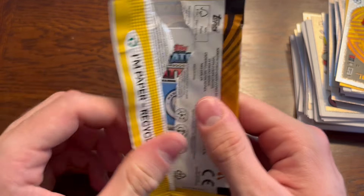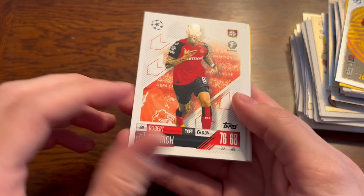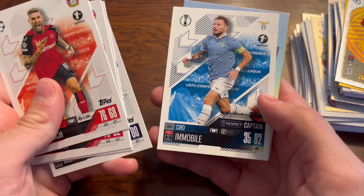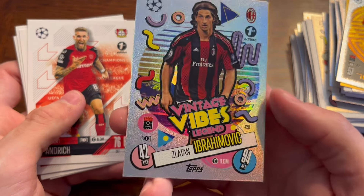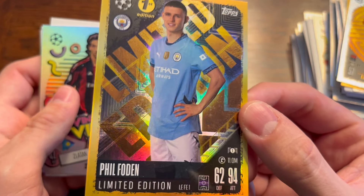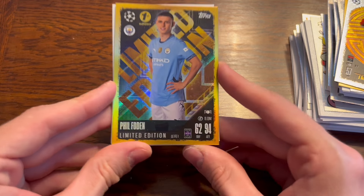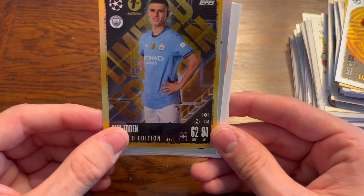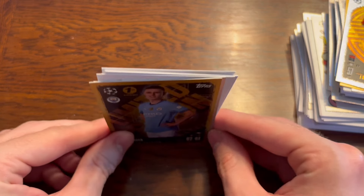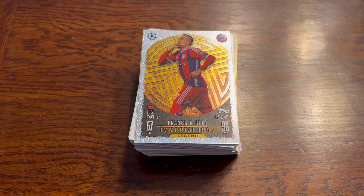Last pack. Man City midfielder — just a limited edition, not an icon. We have Andrich, Goretzka, Bukema, Richarlison, Immobile, Zlatan Ibrahimović legend, and Phil Foden limited edition from Man City. The limited editions are way better than last year's — I don't know what they were doing with last year's collection and those weird colours. Most of last year's collection I wasn't a big fan of, but this year is such a sick design. Honestly, I love it. If you enjoyed this opening, please hit the like button, comment and subscribe, and I'll see you all in my next one. Bye-bye.